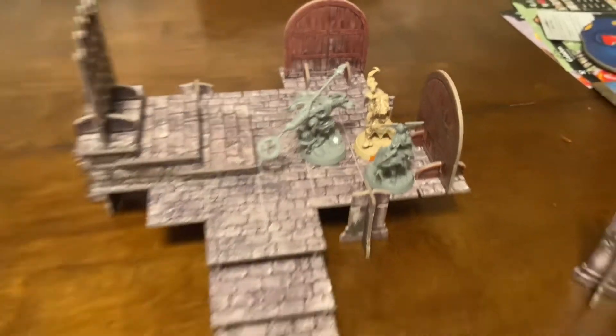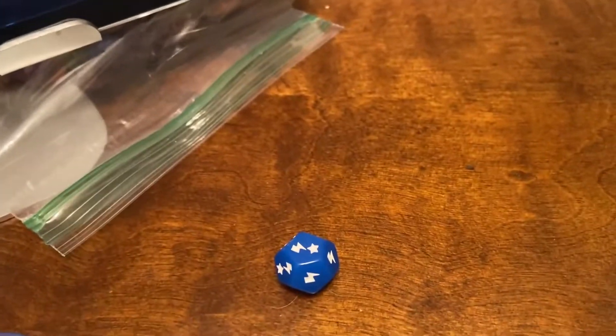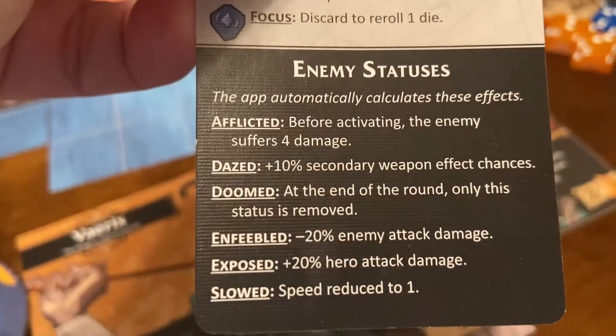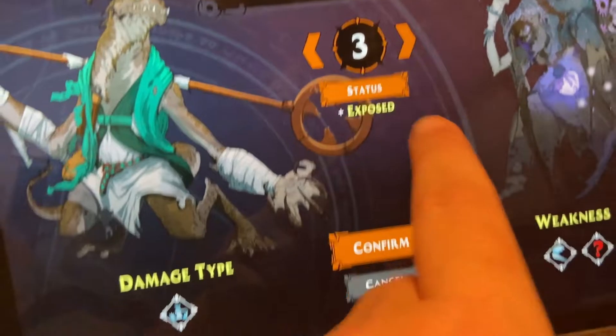We've been using that spear this whole time - we're going to use an action to flip our card over. We have this Iron Thorn War Bell that we haven't used yet. Use the maneuver to go one-two adjacent to this guy - the War Bell doesn't have reach but it's a crushing weapon we haven't tested on these zealots. Then we attack the zealot with the War Bell and roll blue. We get a success and a surge. The surge on the War Bell: 'during your attack add two successes and expose the enemy.' Expose causes plus-20% hero attack damage if the enemy has expose on it. So I'm going to expose him.